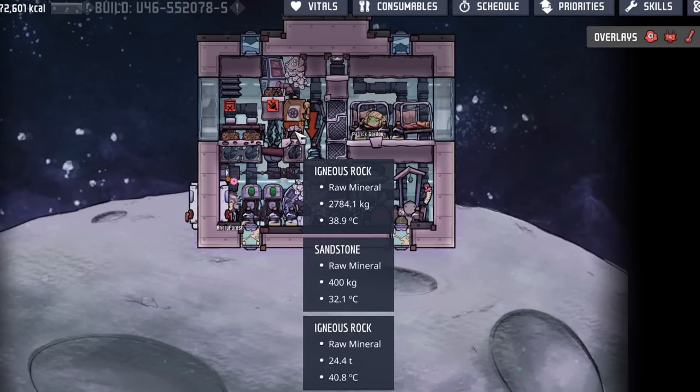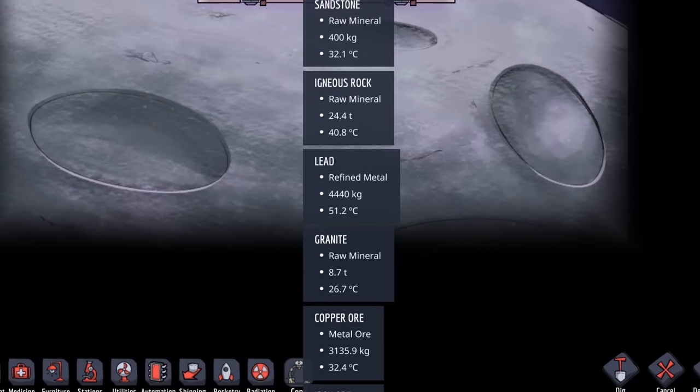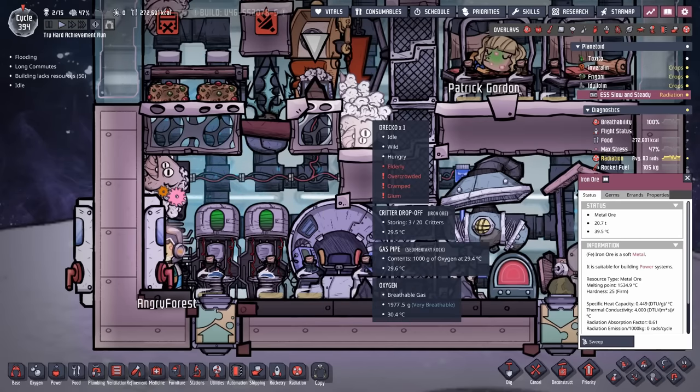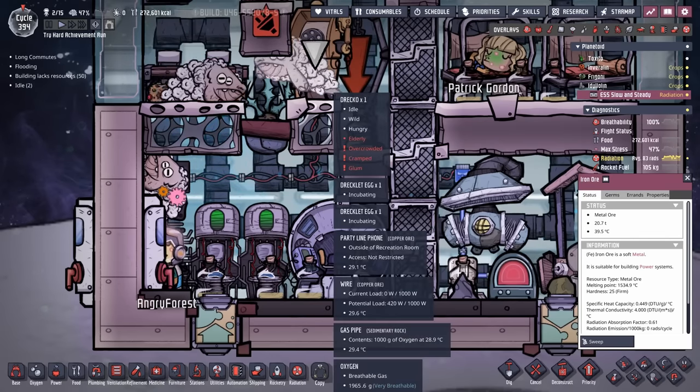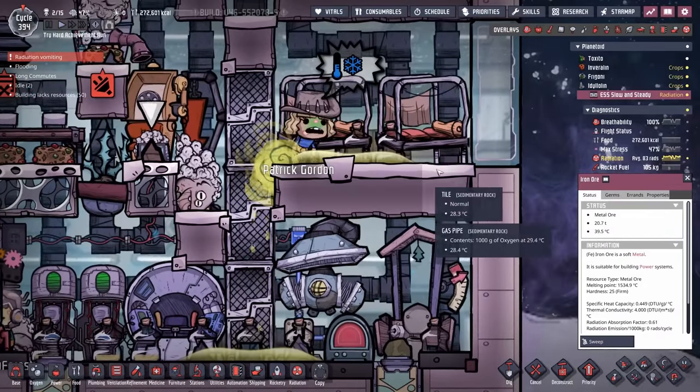All said and done, we have about 30 tons worth of igneous rock, almost 5 tons worth of lead, 10 tons of granite, and 20 tons worth of iron ore. Not to mention a couple of Drecko eggs and 3 Drekos — and a little bit of radiation vomiting. No big deal.